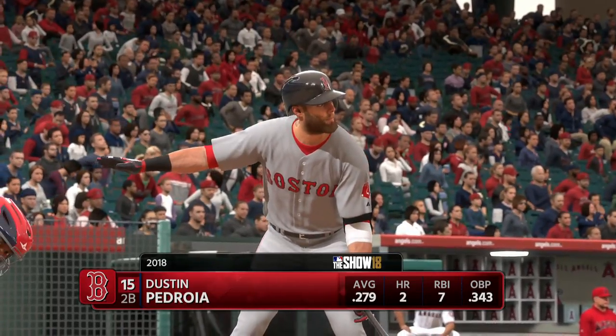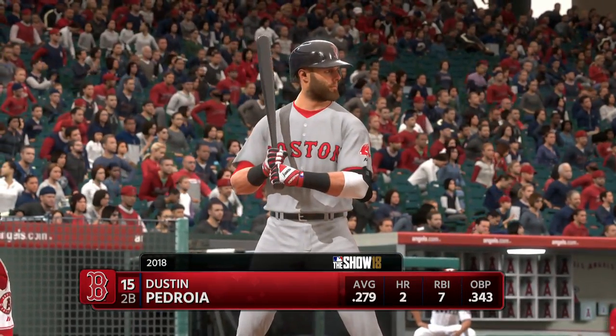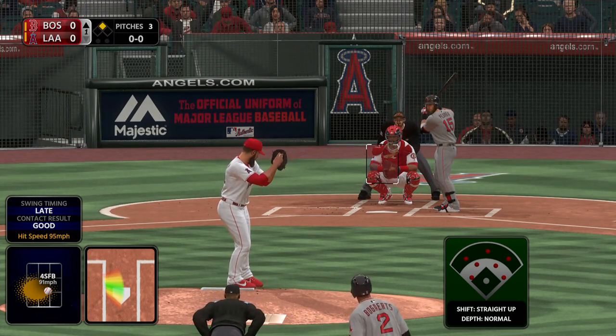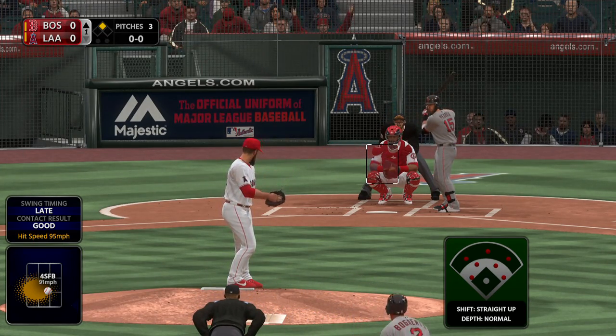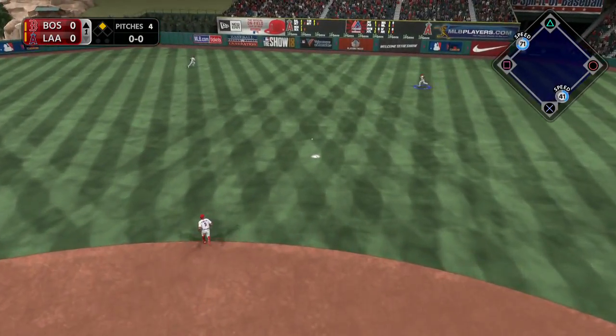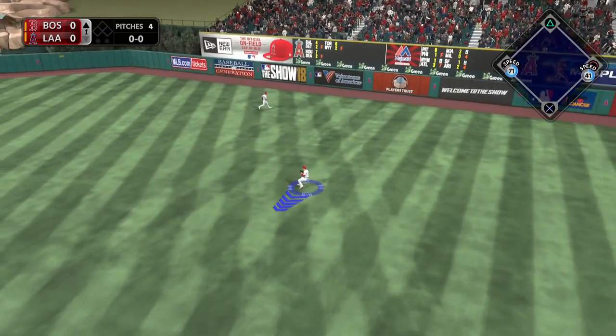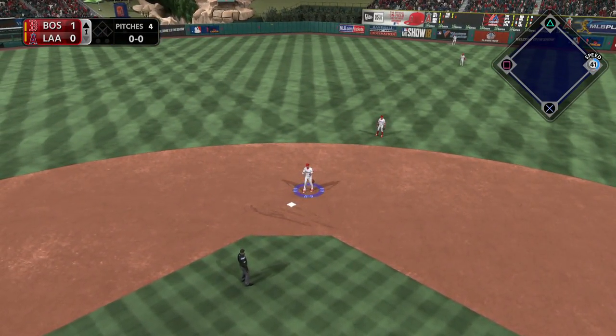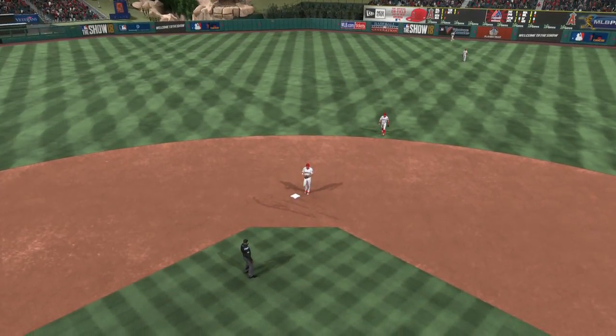Here's the second baseman now, Dustin Pedroia, past battles with Matt Shoemaker — the number of meetings he's won is seven. Here comes the first pitch. Line toward right center, and he won't get it as that's down for a base hit. And the Red Sox are off to a one to nothing lead.